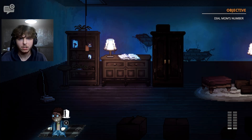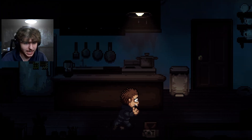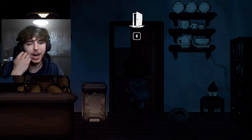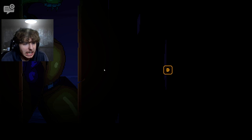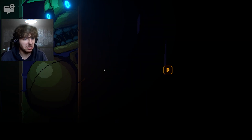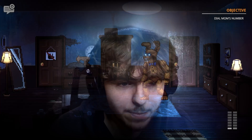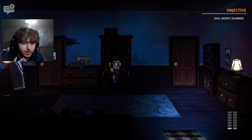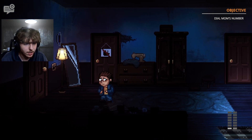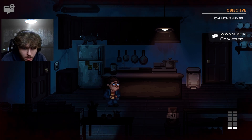The creature nearly catches us again — we run frantically, getting stuck on objects. We manage to hide. The host makes several near-miss mistakes with the hiding mechanic. We realize mom's number was on the refrigerator the whole time. The creature is on the left side of the house, so we head to dad's room where we already have the phone.